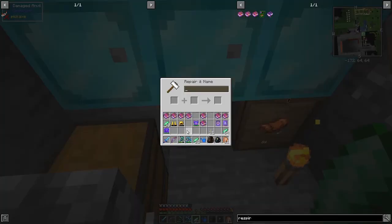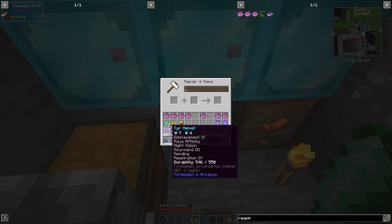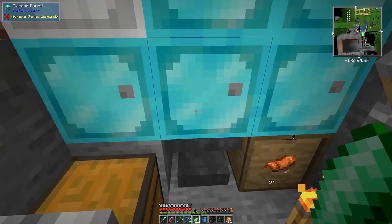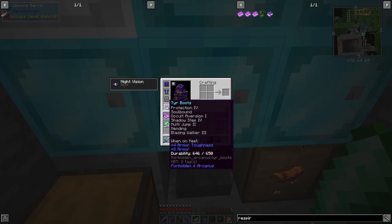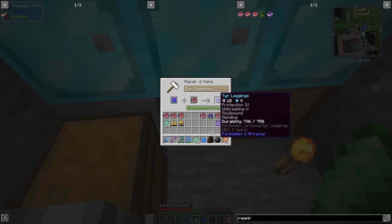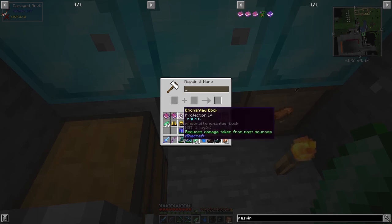It doesn't use XP at all of course when you use Mending. So this chest plate now has Fire Protection 5 and Soul Bound on it. This one hasn't got Soul Bound on it, but I'm hoping not to die - we haven't been dying recently anyway. Let's put those two back. The leggings need Mending - that costs 2 in this case. This one has Protection 4 and Soul Bound. The boots already have Mending on them so we don't need to do anything with those.